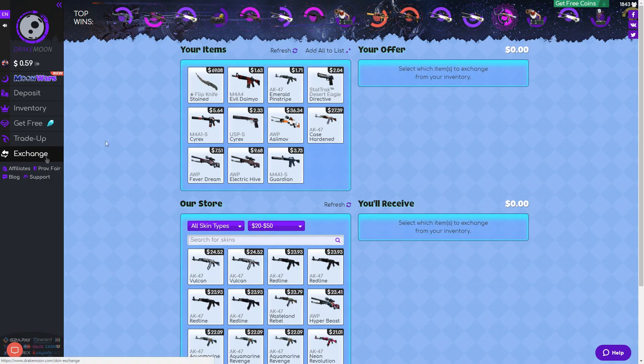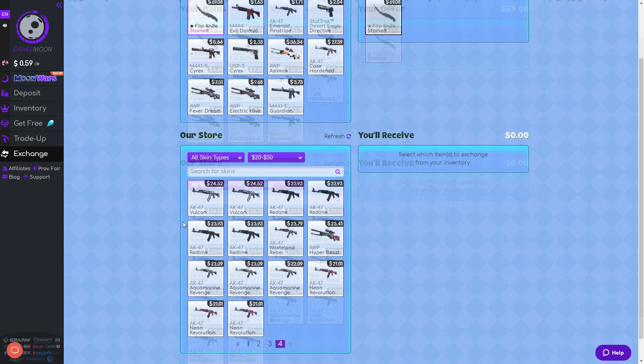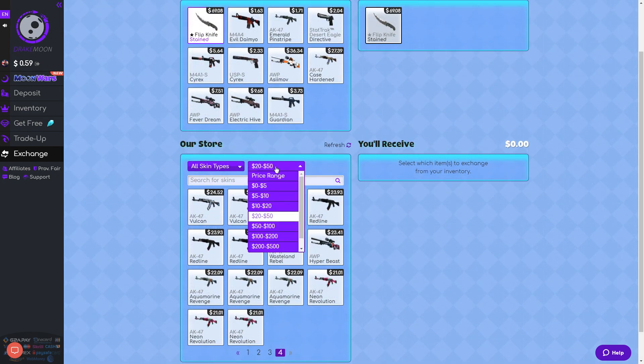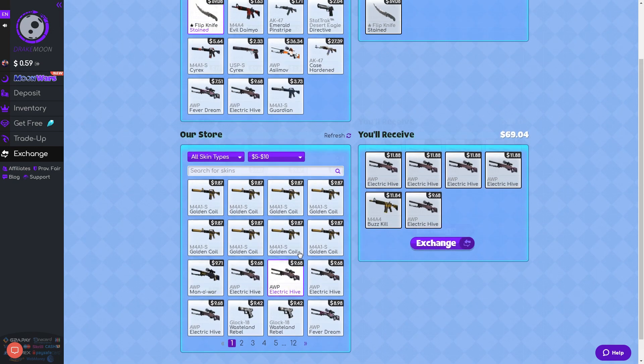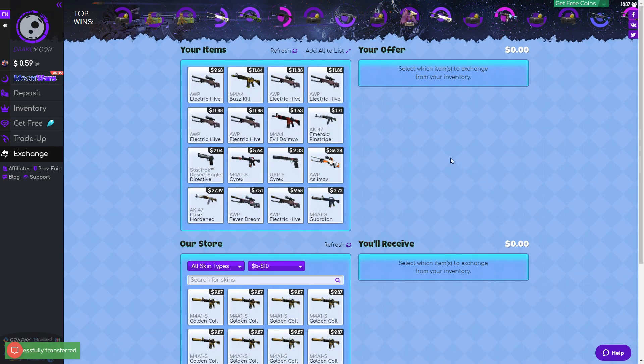Another nice feature is the exchange feature. So we're going to exchange this knife for some 20 skins. Let's change it for that — there we go, so we've got some more skins.